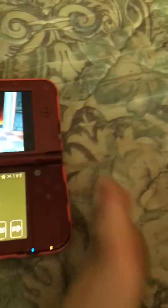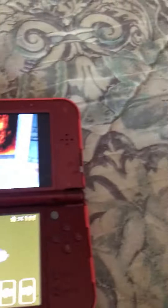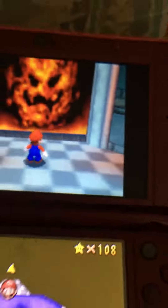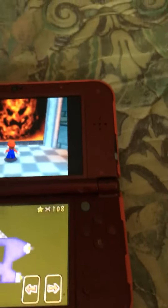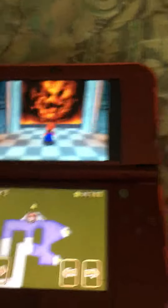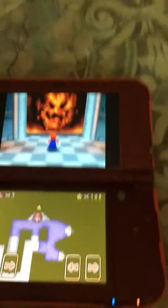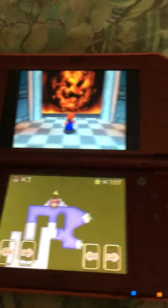If anyone wants to try this glitch, get the wing cap in this level — it's right behind the start. Then go to the acorn voucher puzzle; that's the level I did it in. And then, when it's about to move the other direction, move left onto a tile, and then you'll be stuck in the ground. Bye!